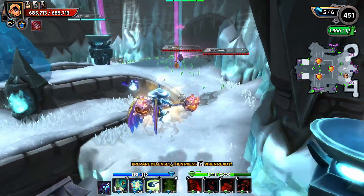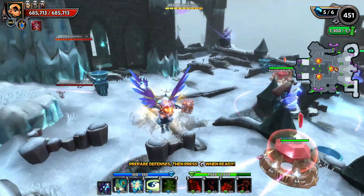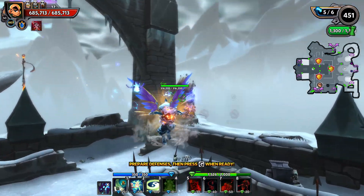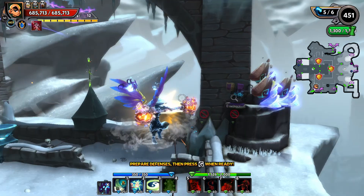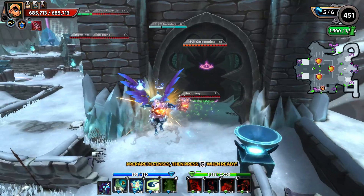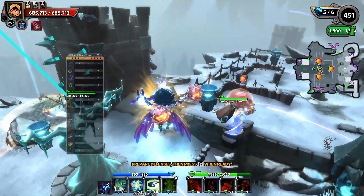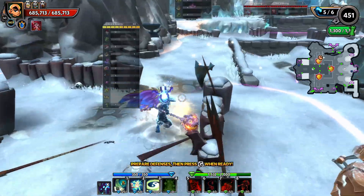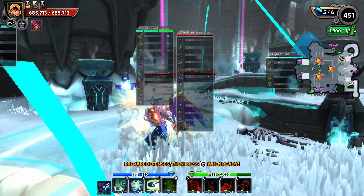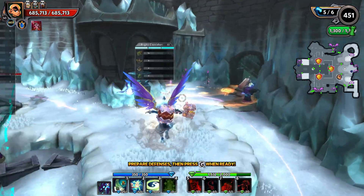We're now on wave five and I haven't upgraded anything at all. If you do want to upgrade something, probably upgrade the PDTs and earth shatters equally, and if your flame aura is not strong enough you might want to upgrade that one. I got pretty lucky — I didn't get any siege rollers or draken lords so far, so I haven't had to do anything at all and it's held up really well.